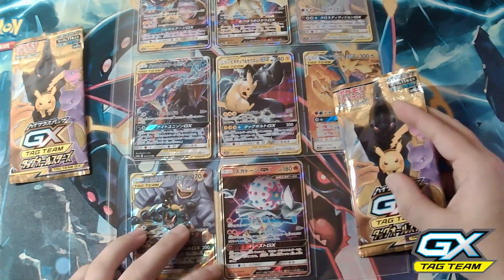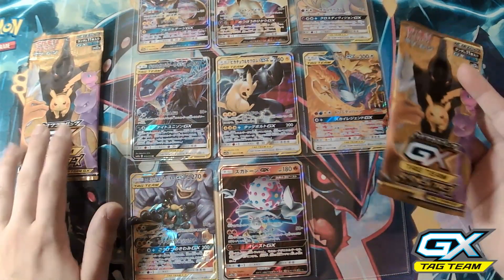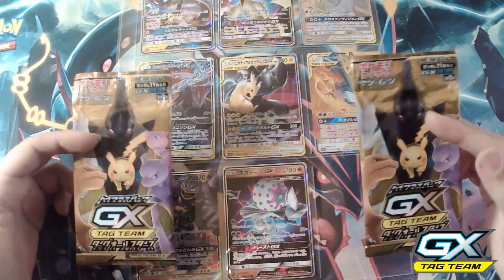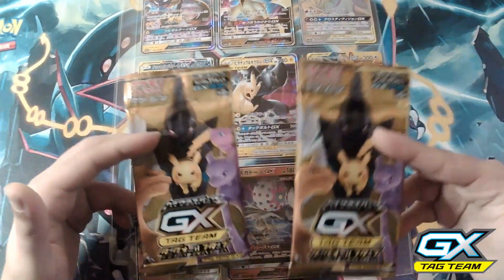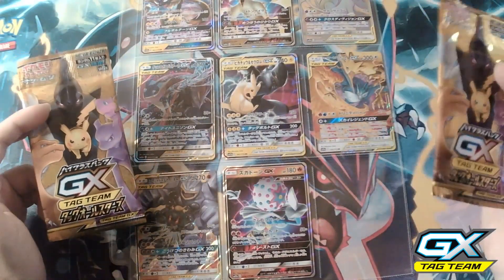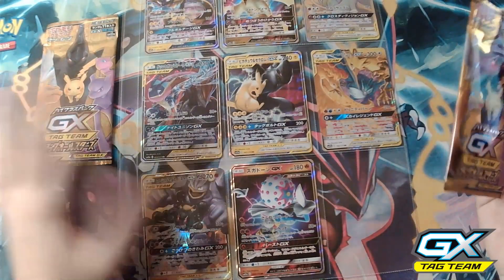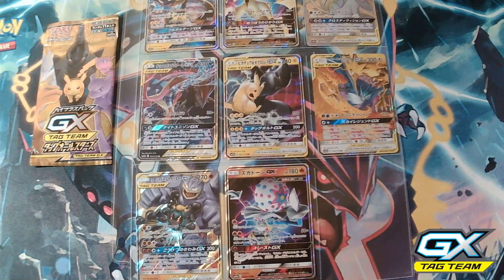Here is our ninth pack and here is our last pack. Obviously we're going to get something good. I just realized we haven't gotten a Prism card yet. The Prism card could be in any one of these, because in this set there's a thing called a Prism card — it's in one of these packs. We'll find out. Let's get on with our ninth pack.